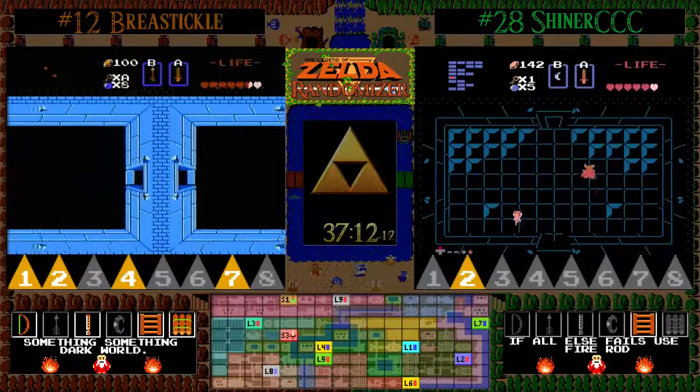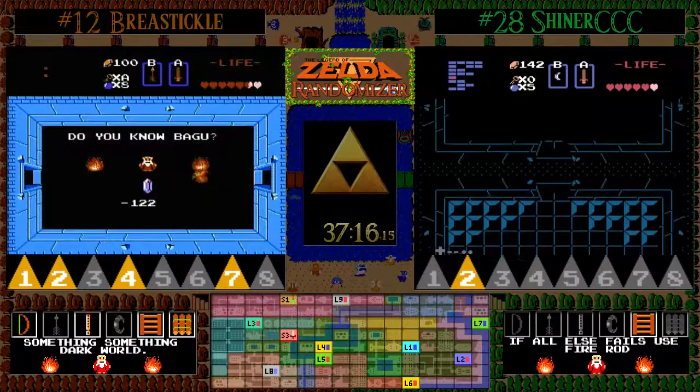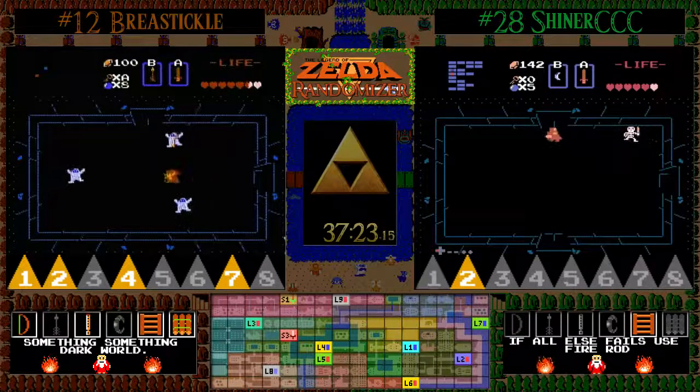You have to see the enter and exit from Shiner because he got a clock in a wallmaster room. Because the wallmasters have to physically make their way out of the wall, when you get a clock they stop coming out, so you actually have to exit and re-enter in order to get them to continue to spawn.